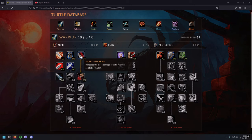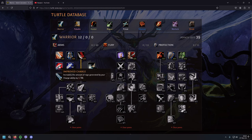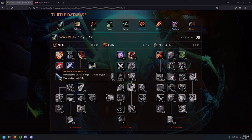Unlike a pure fury build, Rend actually starts being part of the arms PvE rotation. Apply it when Mortal Strike is on cooldown, when Whirlwind is on cooldown — when all your key abilities are on cooldown, apply Rend. Why not? Then we have Improved Charge, which increases the amount of rage generated by your Charge ability by 10.